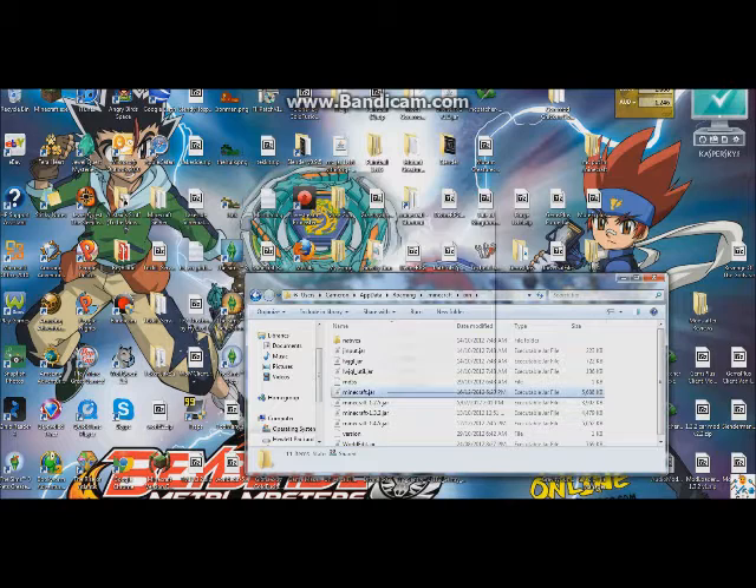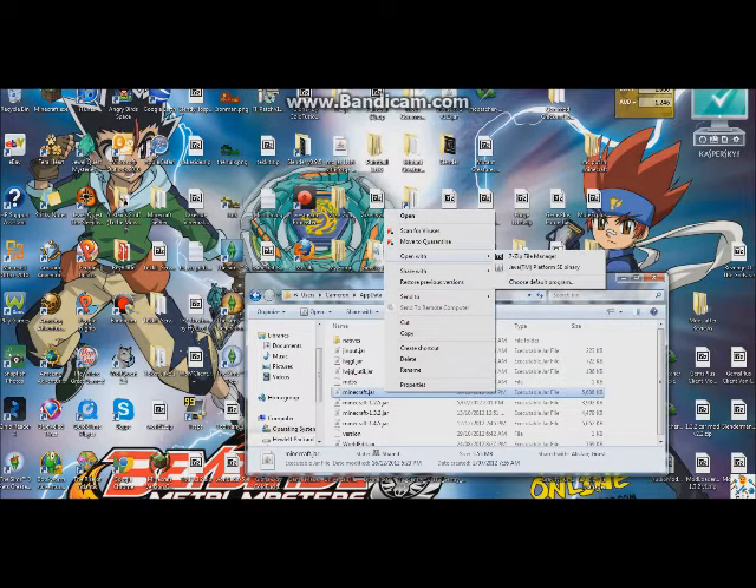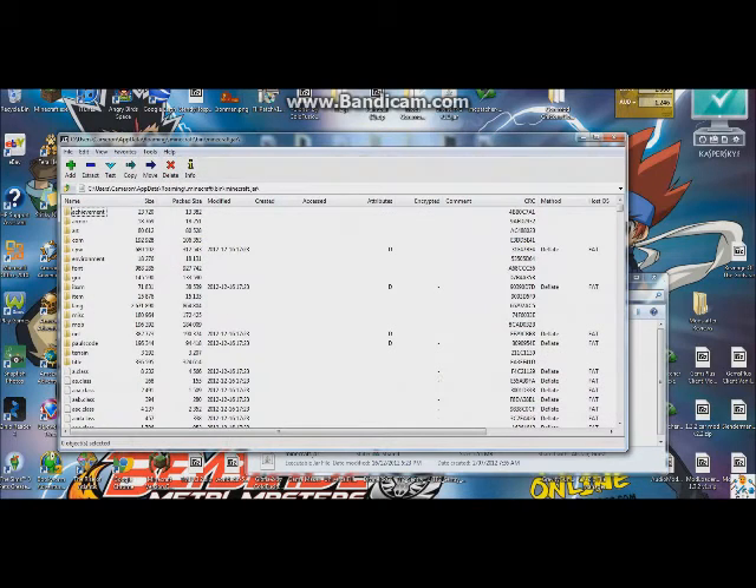If we go into our bin, we want to open the Minecraft jar. This is very important — you've got to do Open With and then choose either 7-zip or WinRAR. You do not click on Java TM Platform SE Binary, otherwise you won't be able to do it. And as you can see, some of these files you might not have seen before, because these are from the Minecraft Forge mod.